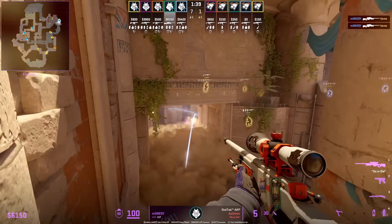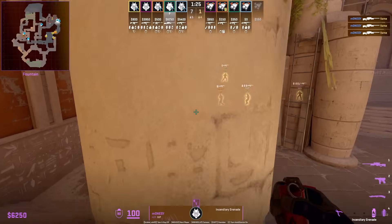VP smoke A main at the start. Masi is going to AWP next to the boost which you can see over the smoke, and that's going to lead to this entry.